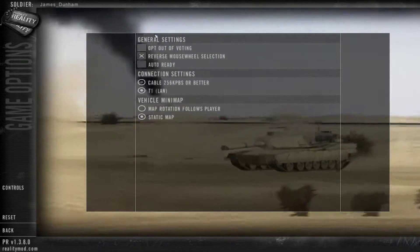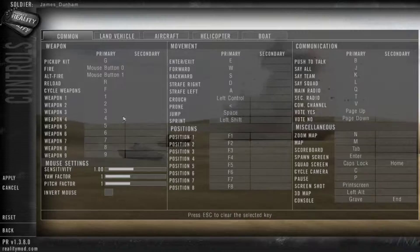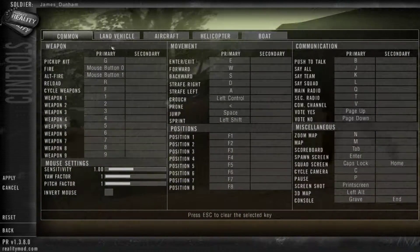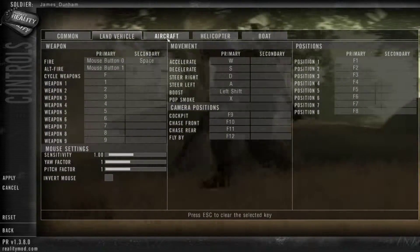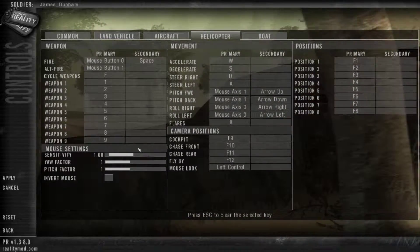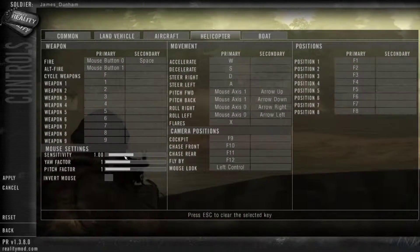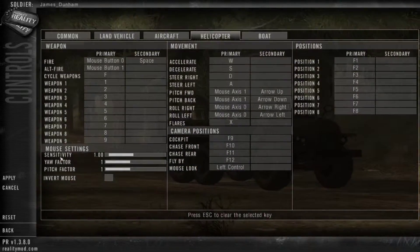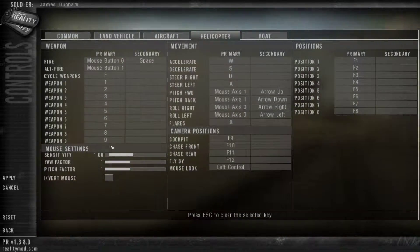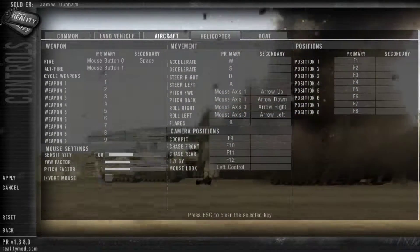Here in the Options menu you can find your general game options, and most importantly, the controls. There are general controls, land vehicle controls, and aircraft controls. I advise you to tune down the sensitivity of the mouse while you are in helicopter, because it can be really fatal when you touch your mouse while you are in the air.